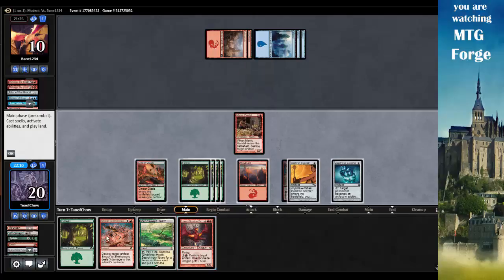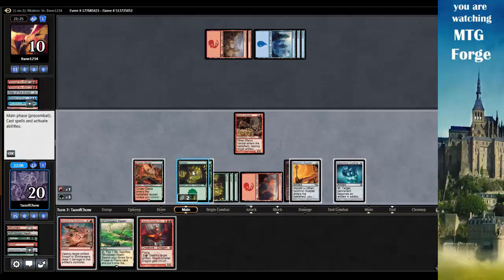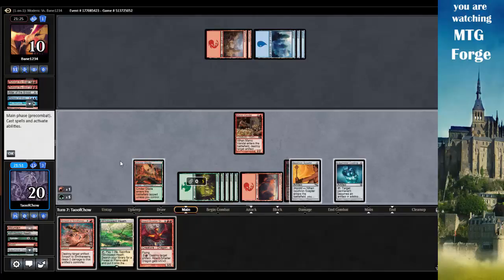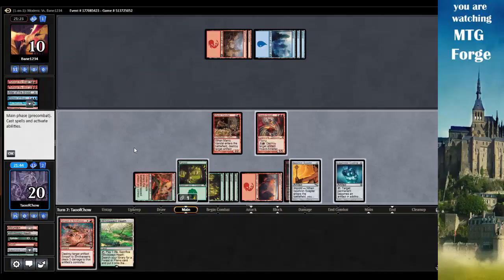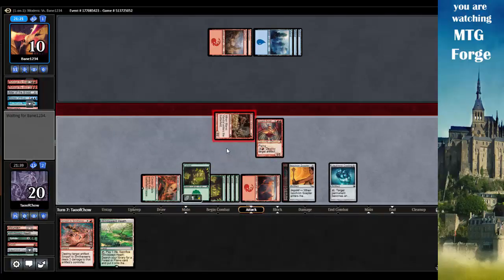Let's get that guy out - counting one, two, three, four, five, six mana for Horde Smelter Dragon. I didn't get enough red, so cancel. Untap, tap for red - Horde Smelter Dragon. That's going to pretty much close out the game next turn unless he does something about it.